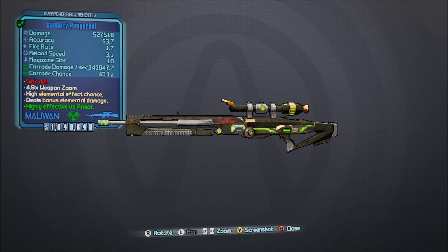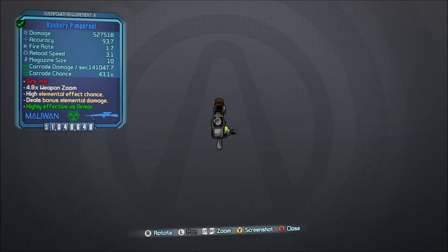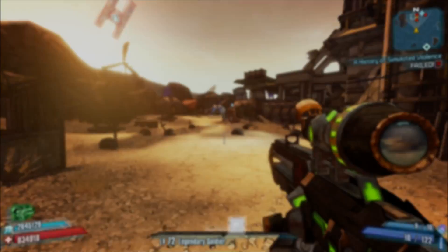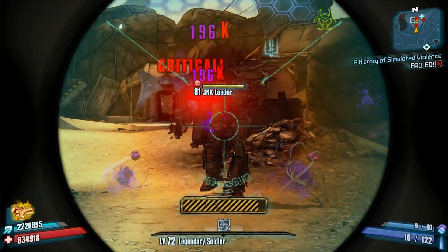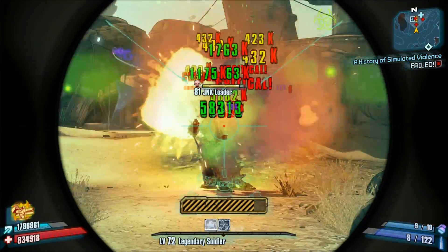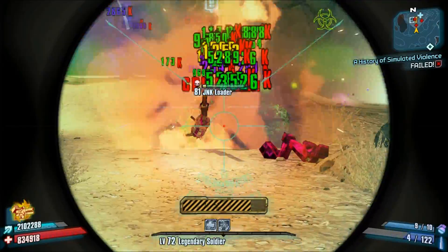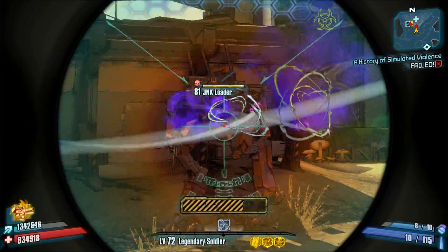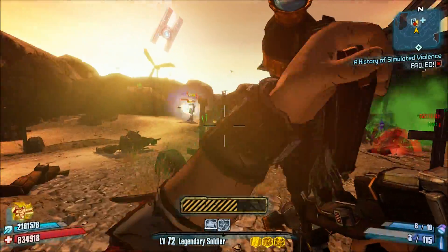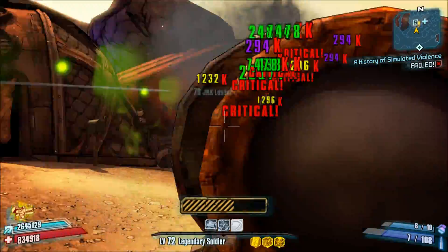Number 10, the Pimpernel. This is considered by some to be the single most powerful sniper rifle in all of Borderlands 2 and was introduced in the first expansion, Captain Scarlet's Pirate Booty. The secret to this weapon is once you obtain it, you just simply shoot everything in either the crotch or the knee. And at least no one on Pandora specifically says 'I took an arrow to the knee.' Thank God.